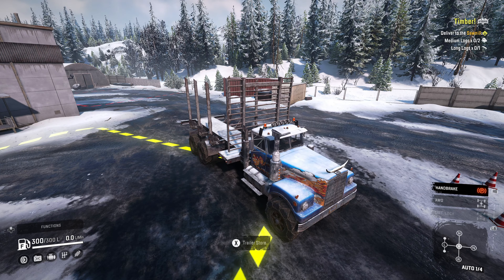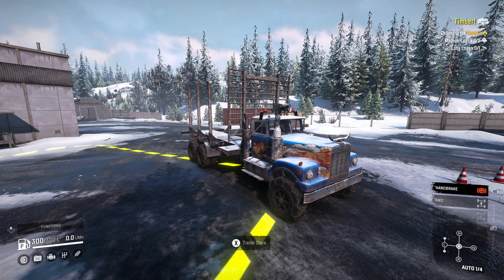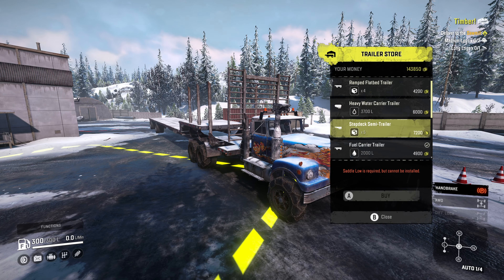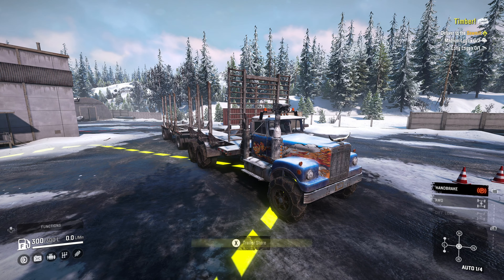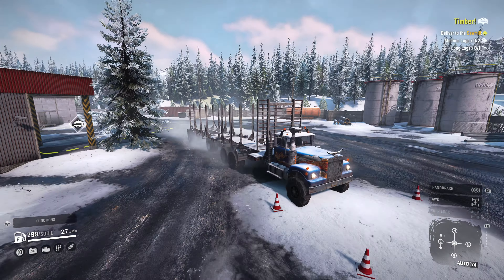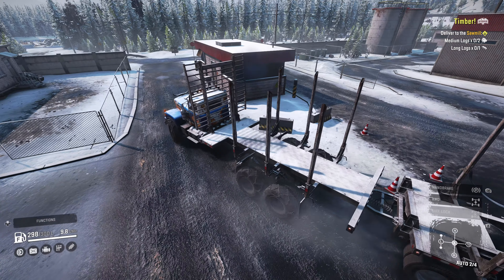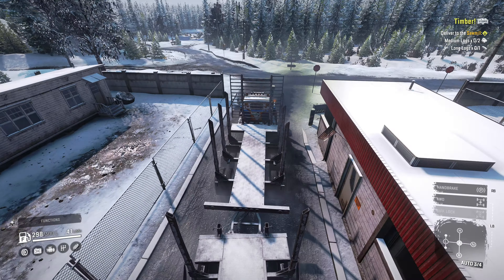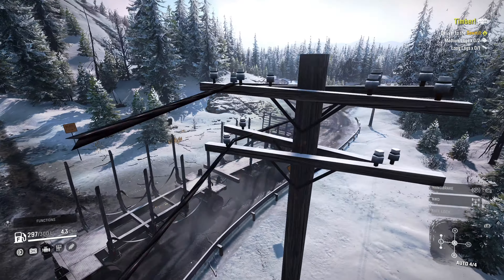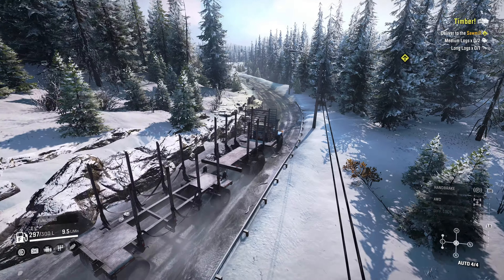Welcome back everybody. We're going to get started by working on the timber contract — we need to haul two medium logs and one long log to the sawmill. I decided to pull out the white Western Star, equipped with chain tires. I also put the dice skin on because I feel like we're going to roll the dice with this one, pulling two loads at the same time without the final upgraded engine.